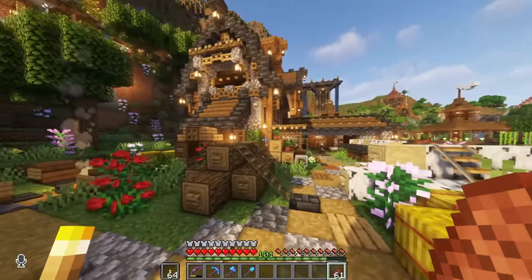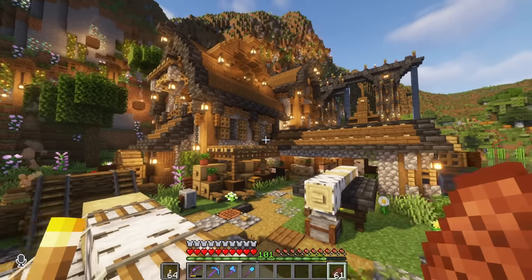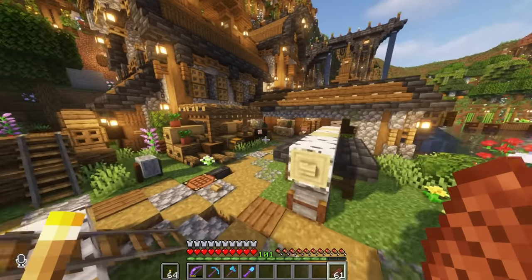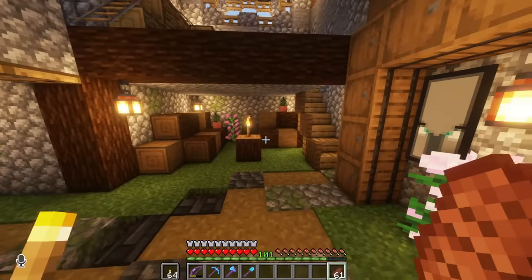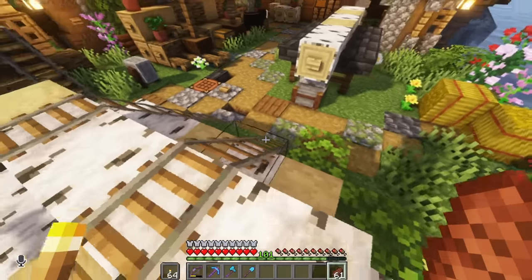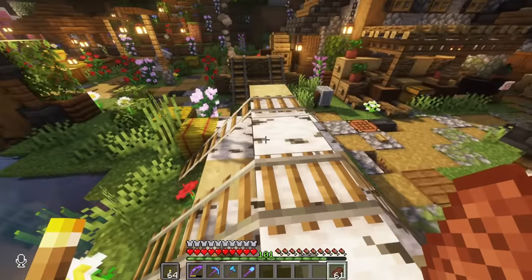Coming off the bridge, we do have the sawmill. This one was an interesting one to build — it actually looks a lot like my starter house for the new series on my hardcore world for 1.19. The interior was fun because I basically could do whatever I want — it's just wood everywhere. On the outside, I always liked the mine rails going over the logs making them look like they're strapped in. It's always a nice touch.